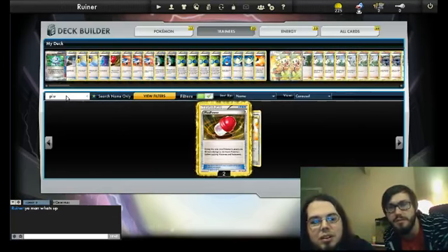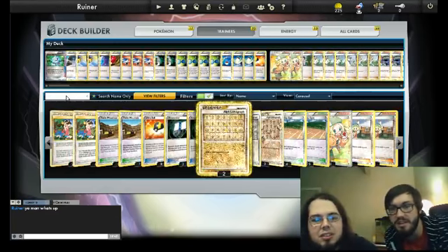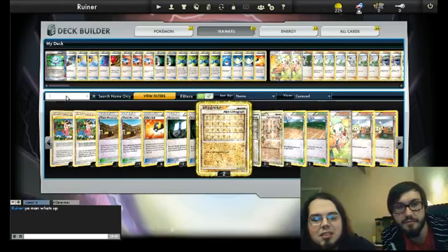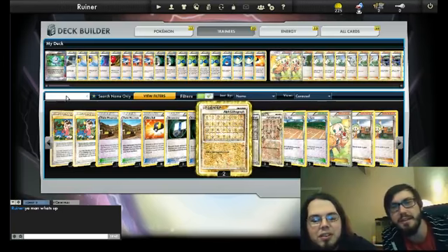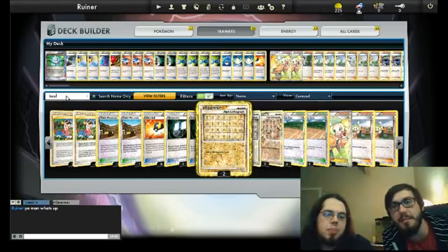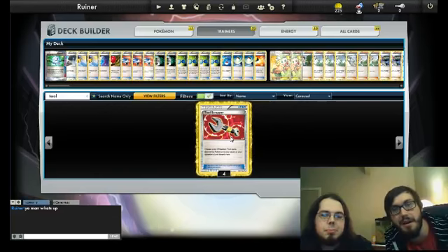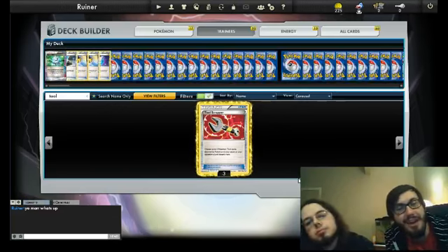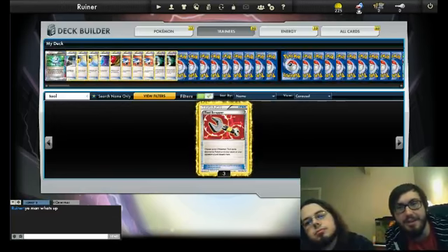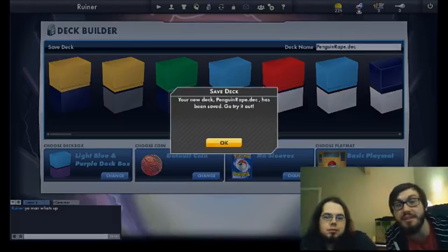One of our decks had HeartGold Soul Silver Switches. That's what messed with me — it was just the energy. The client doesn't let you play with HeartGold Soul Silver Rare Candies in a modified format, but it does let you play with HeartGold Soul Silver Switches. And we also had HeartGold Soul Silver Energies — the ones that have the dudes in the background — and it made the client say it was not a modified legal deck. All right, so after that, everything looks all set. We're just going to re-upload PenguinRate.